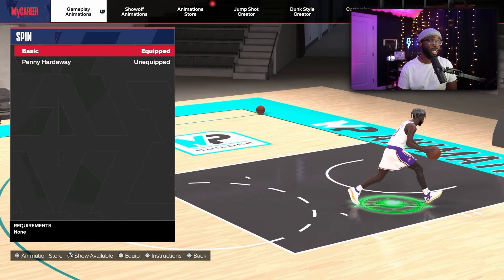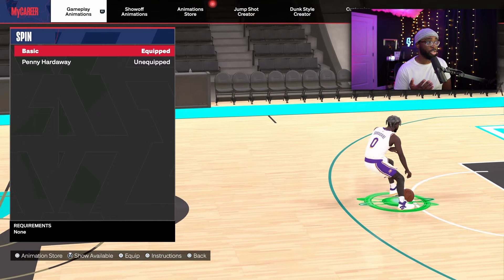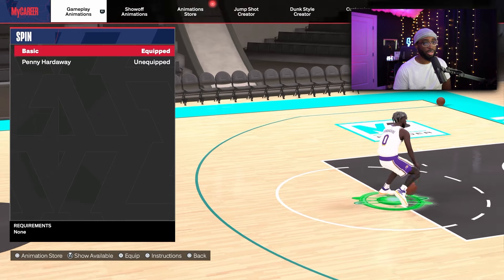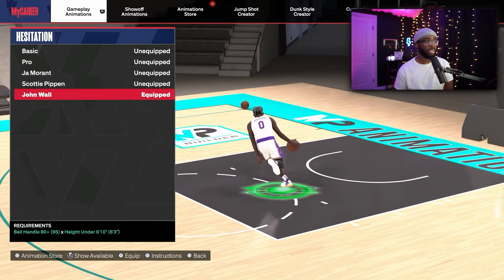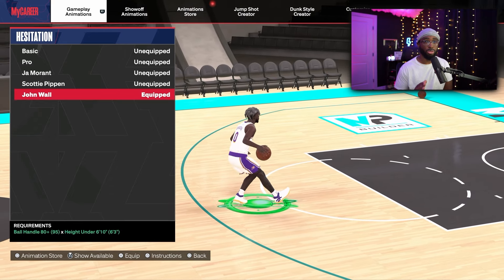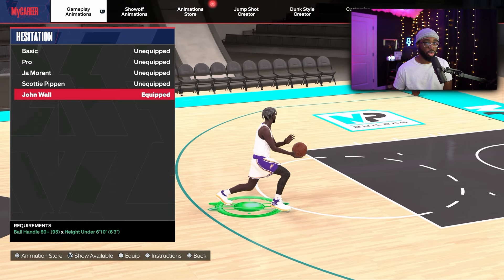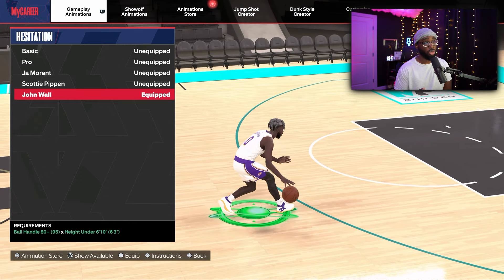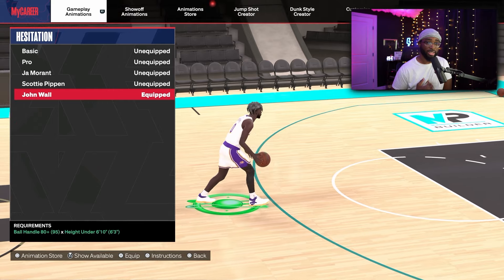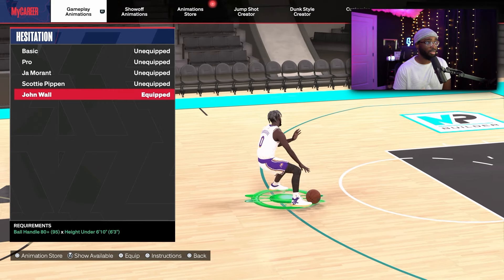We got Tyrese Halliburton spin added this season if you want to try that. I don't do moving spins a lot this year because they're not the same as in the past with the glitchy spin back. For moving hesitation, I'm using John Wall — it's pretty decent and good for smaller builds. It's a quick hezi you can add into your combos. My favorite hesitation for under 6'5" builds is John Wall.